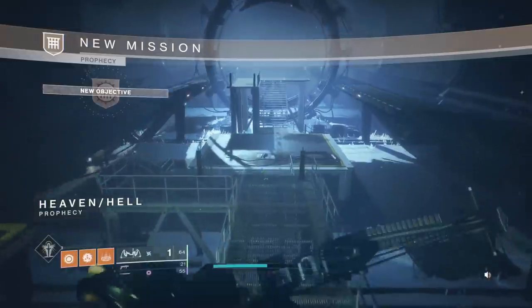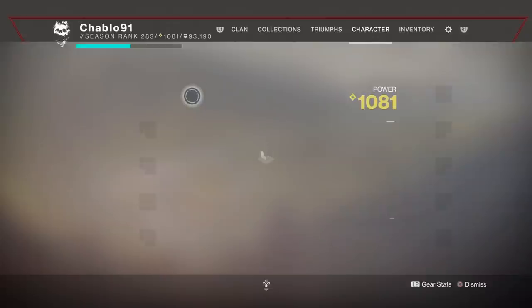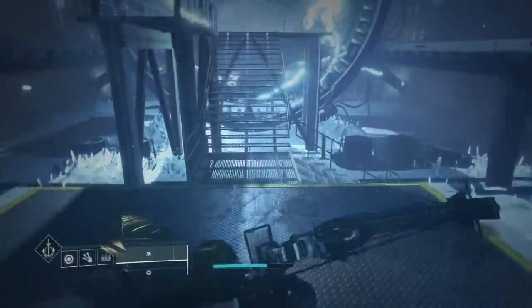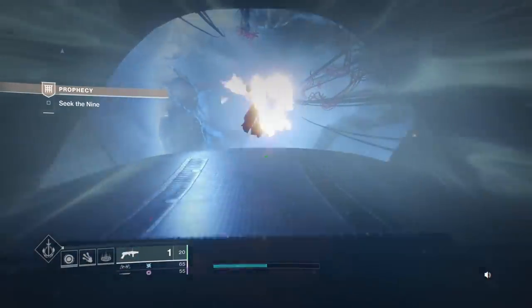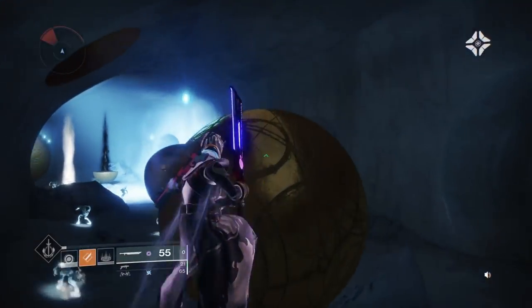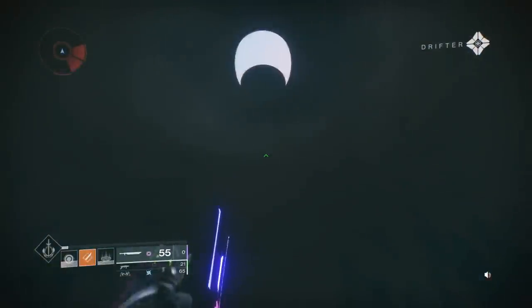This is going to be another solo flawless Prophecy dungeon on a Warlock, this time without using any pinnacle weapons. We're doing it with the exotic bow Trinity Ghoul, as I recently got the catalyst and wanted to test it out. I thought this activity would be a good place to test how good it is while also teaching people how to do the solo flawless on this dungeon.